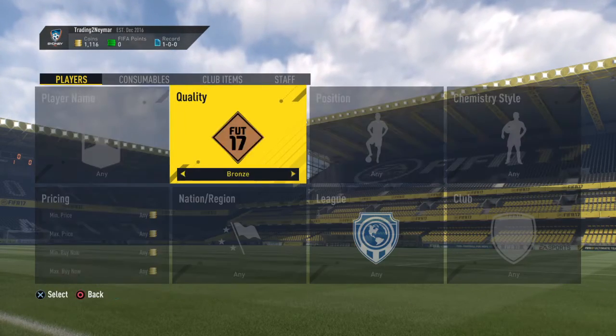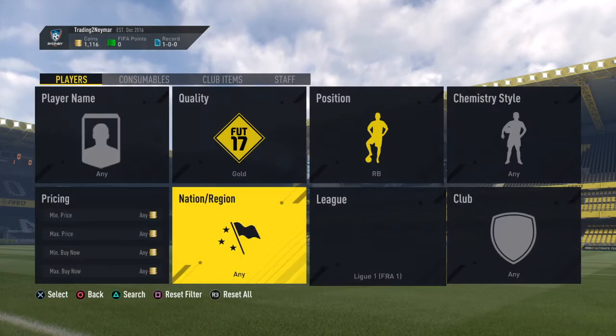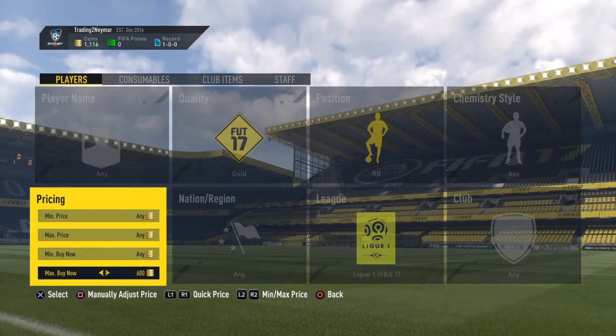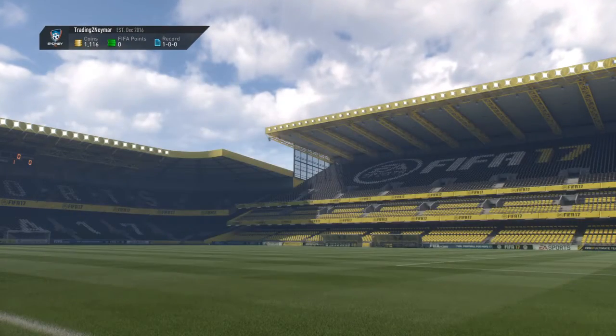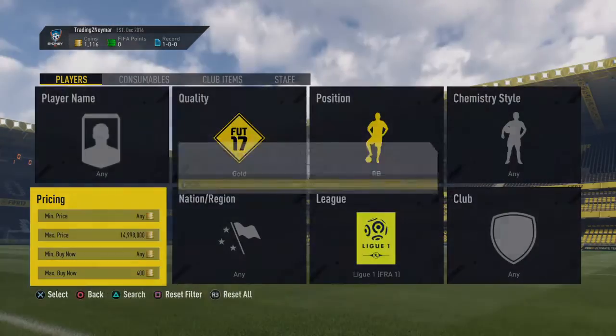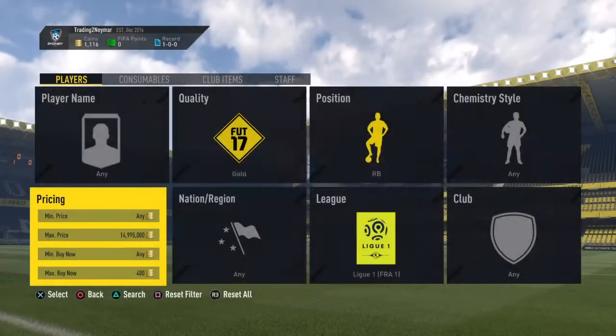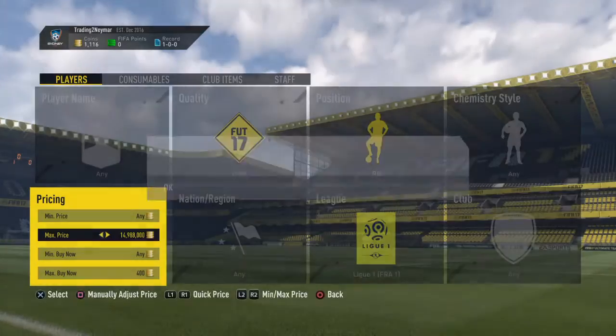I'll show you the sniping filter. You want to go to Gold, roll it back, League One. You just want to check the minimum buy now — I think it's 500. Then you want to go down to 400 and then just snipe. They do pop up quite frequently as well, depends if you're lucky or not.